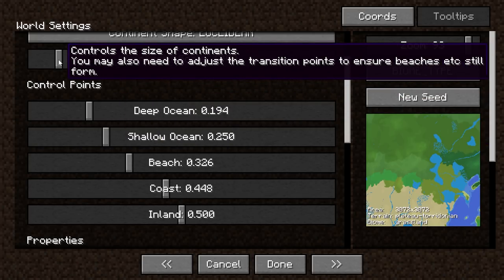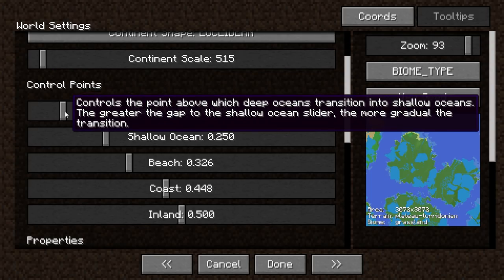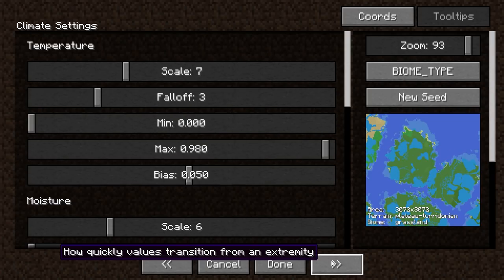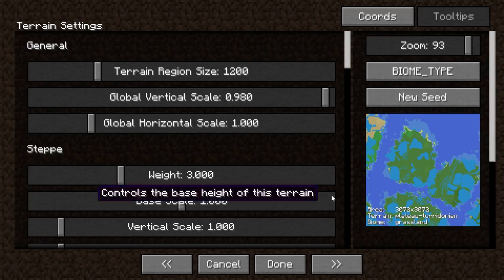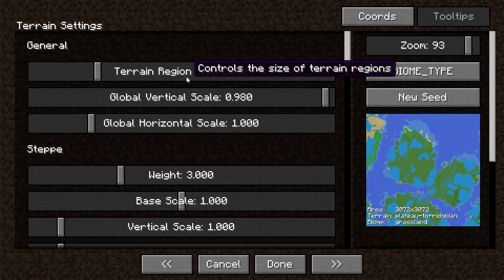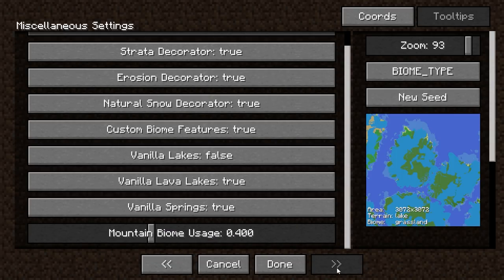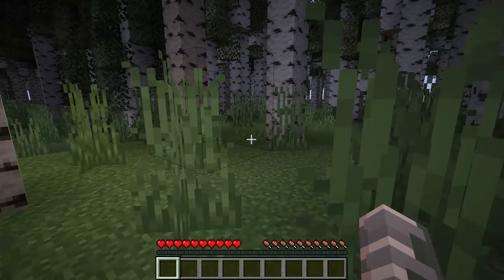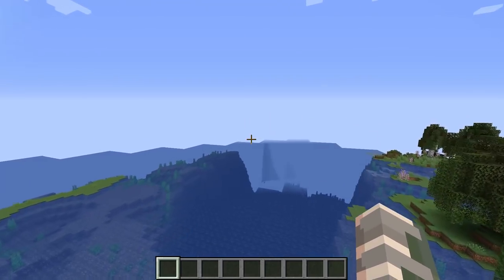You can make the ocean bigger, adjust continent scale — I always like to turn that down so there is more ocean. You can add more coastland, more inland, change the temperature, biome shape, and terrain region. It has all these features — you click done, create new world, and when you spawn you'll have the world you created.